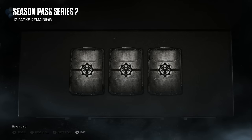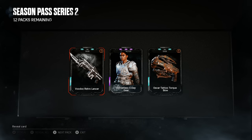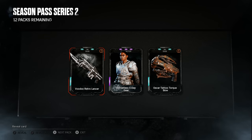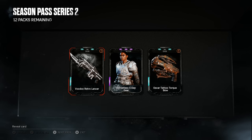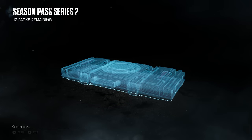Another epic — we got a Helmetless E-Day Gear again, so more scrap. We also got a Voodoo Retro Lancer, which I really like — I believe there was something similar in Gears Ultimate Edition. And an Oscar Tattoo Torque Bow, which doesn't look bad. I like the variety in Torque Bow skins now — there's a bunch of skins for weapons like Hammer Burst, Enforcer, and Torque Bow that only had four or five skins before.